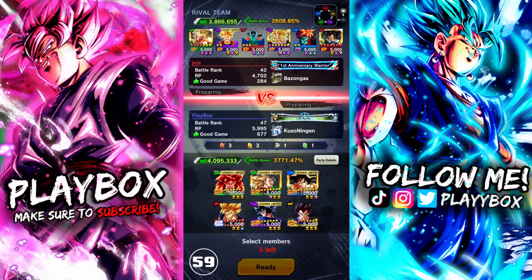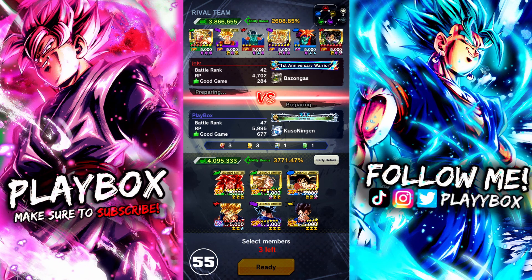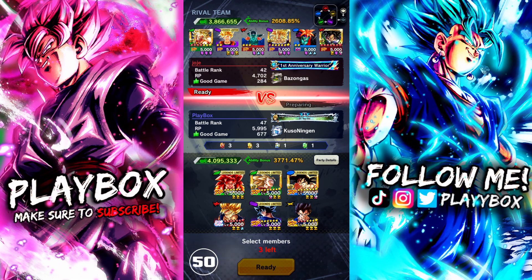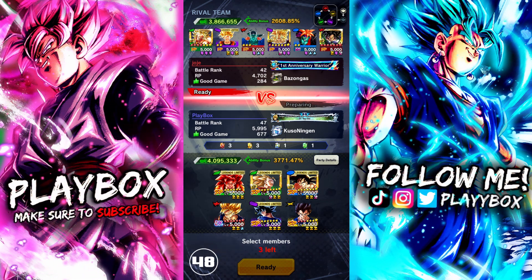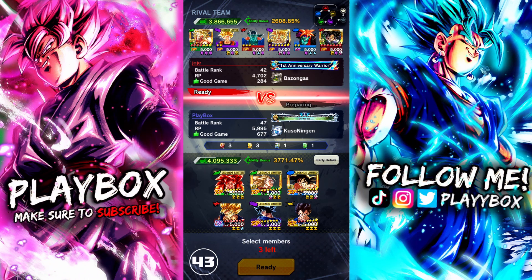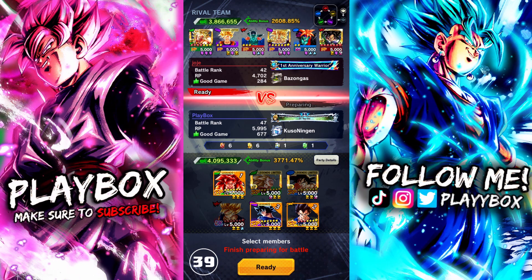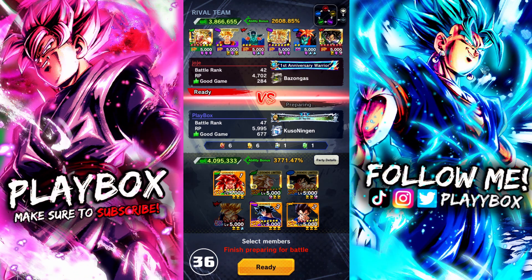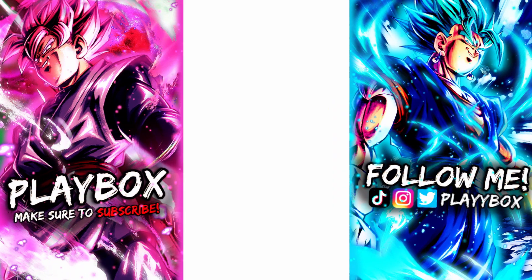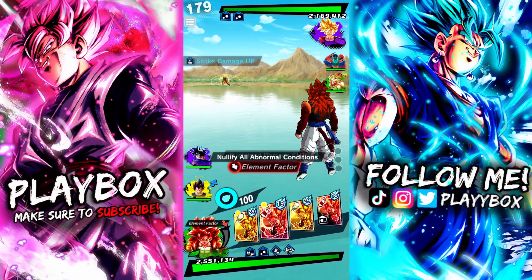Next match — going up against a Movies team. Look at that, we're against another revival unit, which is pretty cool. I don't think he's gonna bring the Goku, and he might even go double purple. What we're gonna do is bring in UI Goku because he doesn't have any yellow units, so that's important to note. Let's see — interesting, he started with green Broly.